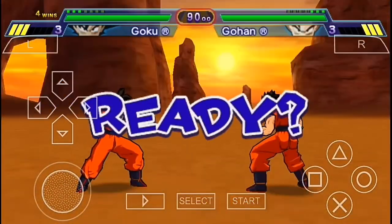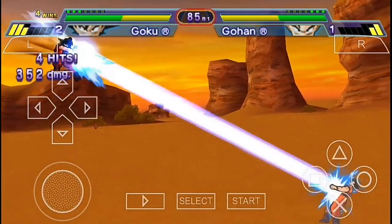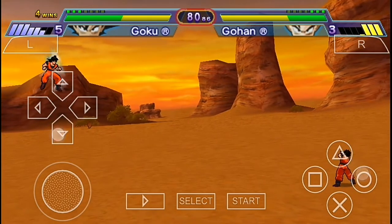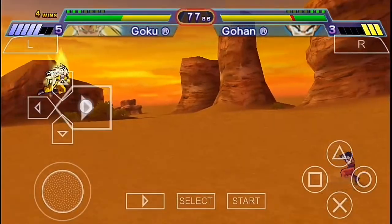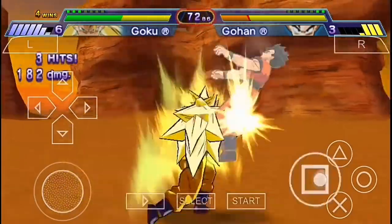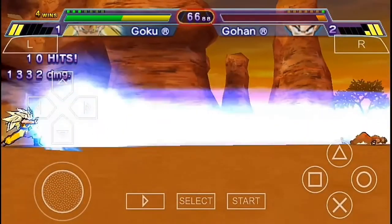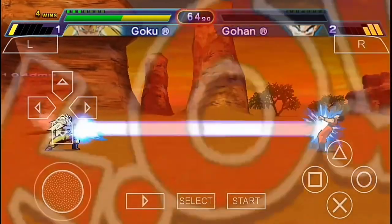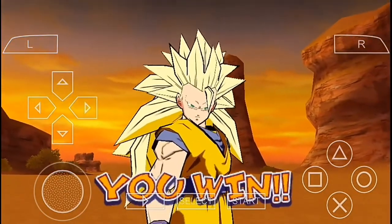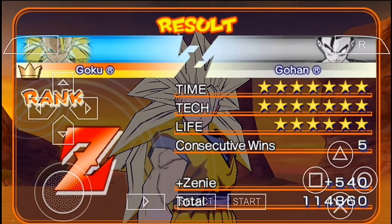Our next opponent is Gohan, Goku's son. I'm gonna go Super Saiyan 3 because he's powerful. Let's increase our energy and go Super Saiyan 3 — perfect! I really love Super Saiyan 3, but it takes a hell of a lot of energy. Time for Super Kamehameha — he survived that, but not from another Kamehameha! We finally managed to beat five opponents.